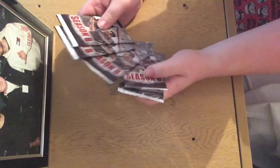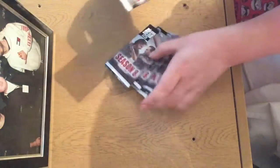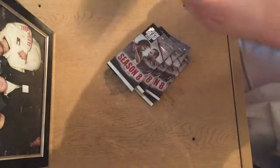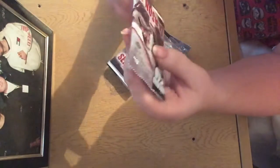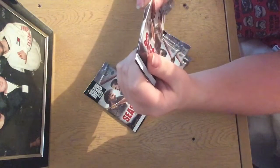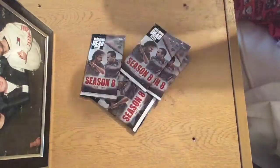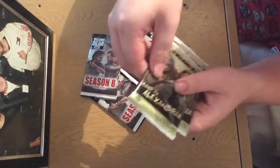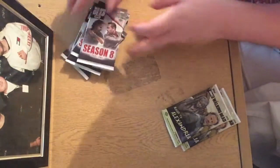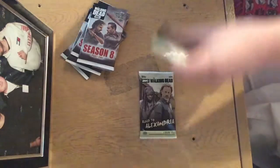I might have found a way around that, I hope. But if you look at these, these are a really good collection. I really do like the cover - it's Negan and Rick. But as you can see the packs are very loose - you can hear it, a lot of air in the packs. Unlike the Roto-Alexandria ones where you can't. So we're going to open the Roto-Alexandria ones first as a little warm-up. Let's see what we can get - 2 of these and 5 of them.